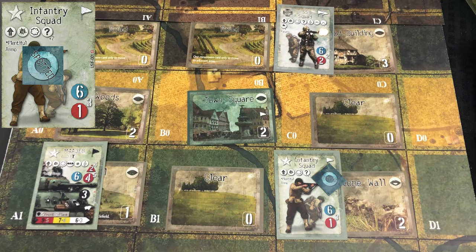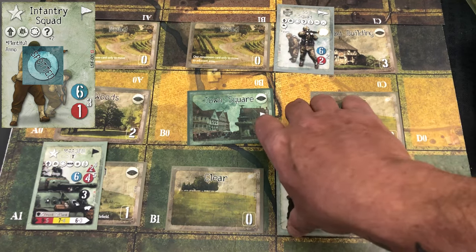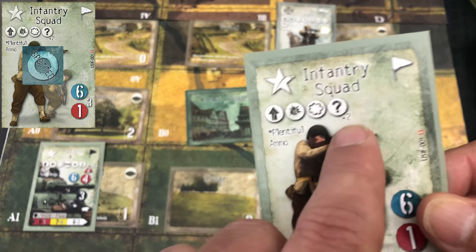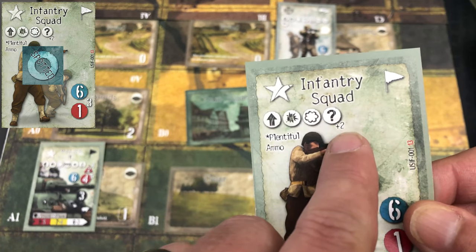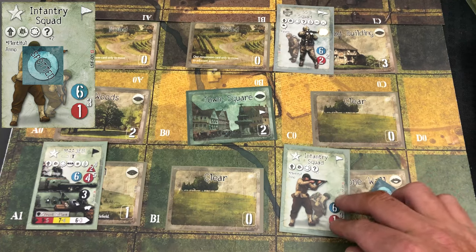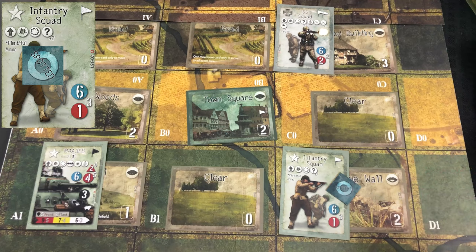To conduct a concealment action, it's a simple D6 check and you need to get a six or higher. You might think that's a one-in-six chance, but it's not that simple because units have a concealment modifier — a tiny superscript number. This unit actually has a plus two, which gets added on top of any leadership modifier they might have as well.